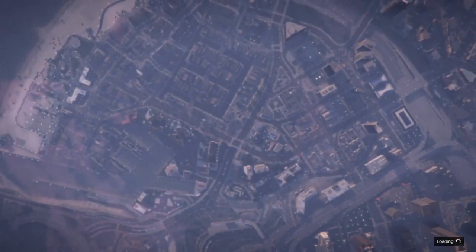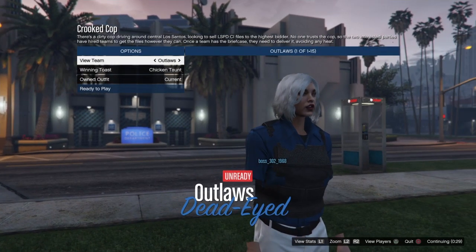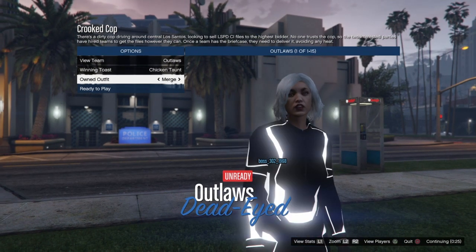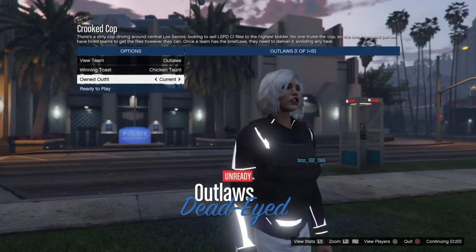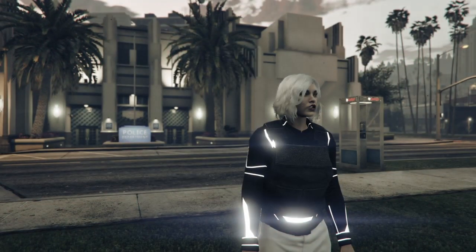When you get in here, make sure the clothing is set to Player Owned, then go ahead and start it. When you get to the outfit selection screen, go to Owned Outfit, push it once to the right where the Tron outfit is, then switch it back to the left. You should have the Tron top with the Tron shoes, the white joggers, and the armor. Then just go ahead and ready up.